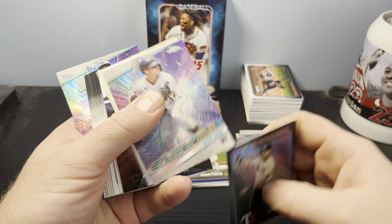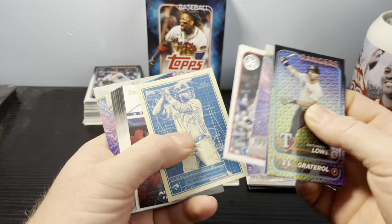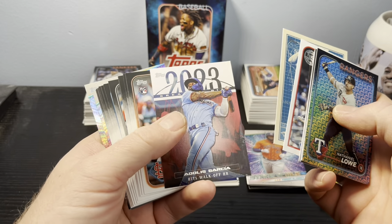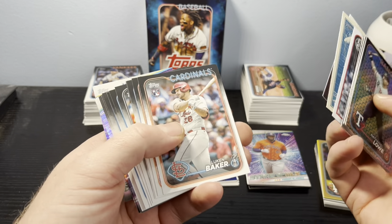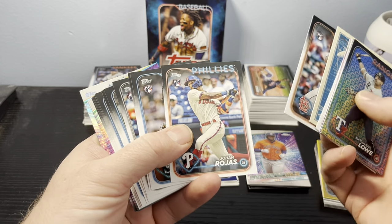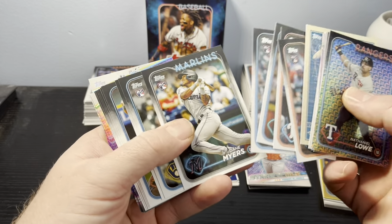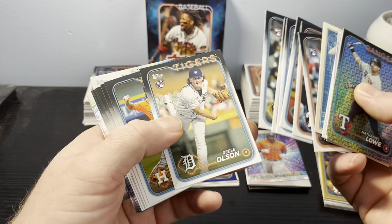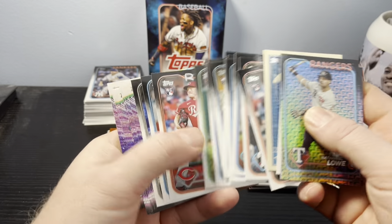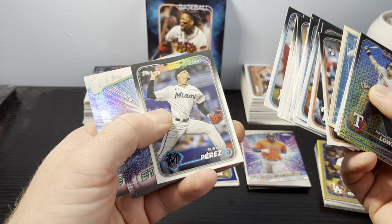We caught ourselves a Henry Davis Rookie Chrome, which is really nice. Got a Garrett Cole 35th, Vladdy on the blueprint, Oraldos on the greatest hits. And then we got a bunch of rookies: Lukan, Johan, Prelander, Brendan, Dean, Sal, Reese, Gray, AJ, Zach, Andrew, and Anthony on the future stars.